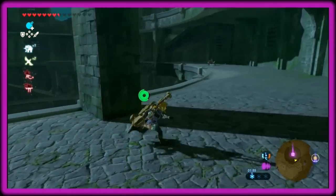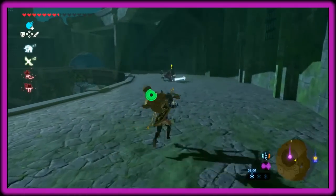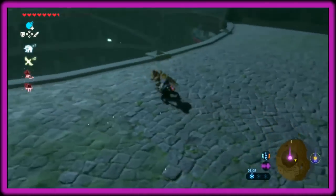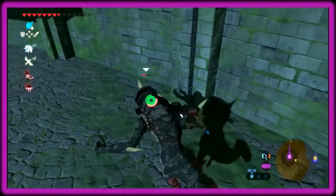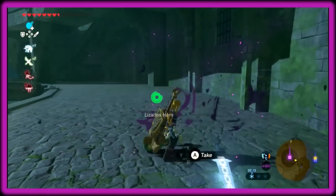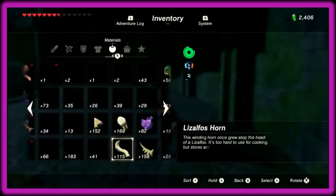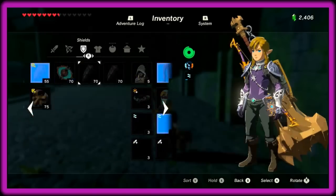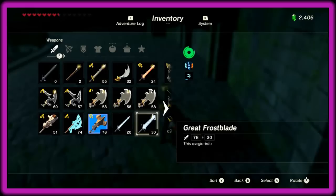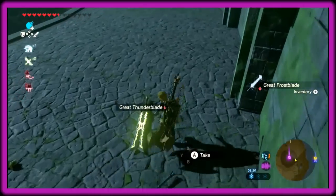And then this is where you get the ice greatsword. Spin to win. Just want to show you the damage for the greatsword: 30 damage, not bad. I'd rather have my thunder sword though.